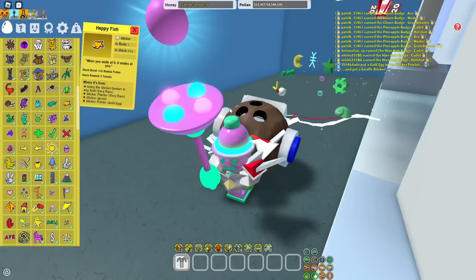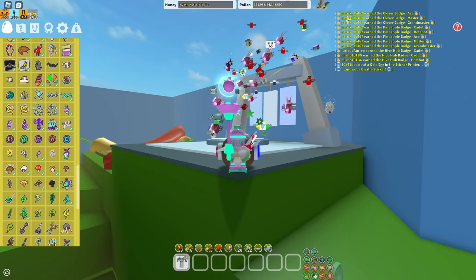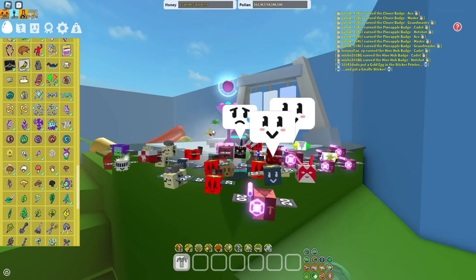But overall after that, you do want to get every single sticker in the game since they all give crazy good buffs that you will want whenever you are boosting or macroing. Just get all of the stickers possible, but the first ones you want to get are the ones I've listed. Go for those stats. If you guys still don't know which ones to get, just let me know in the comments and I will help you out as much as possible.